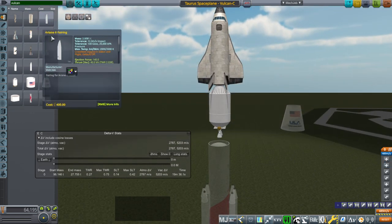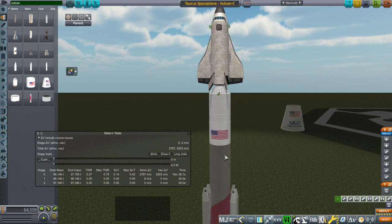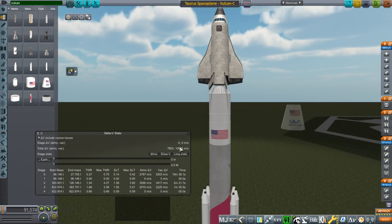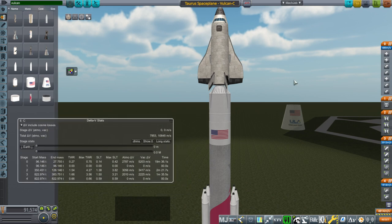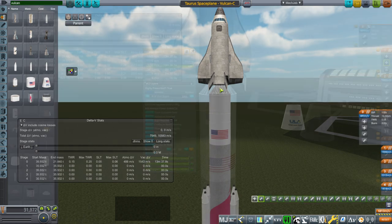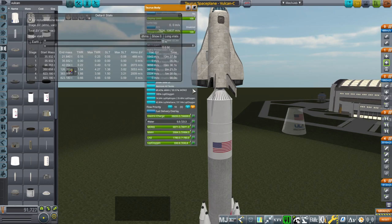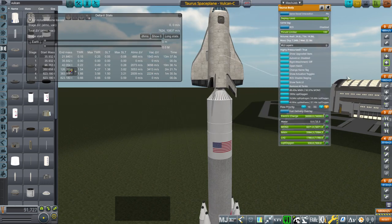We don't need a 19-minute burn time. Here it says 10,800, but it's not showing the Taurus's own delta-V, so we have a staging problem. Also, that thrust-to-weight ratio is going to haunt us, and we need a decoupler up there. So now we see the situation we have here as far as delta-V.